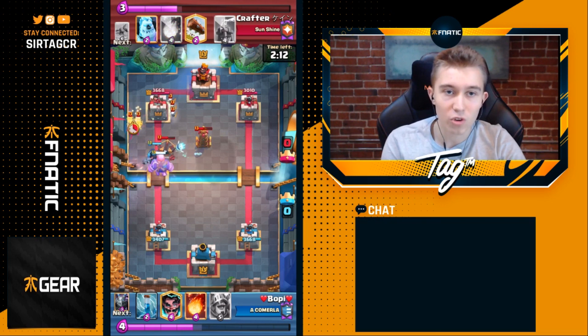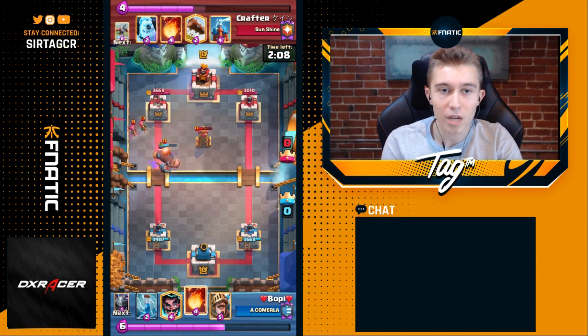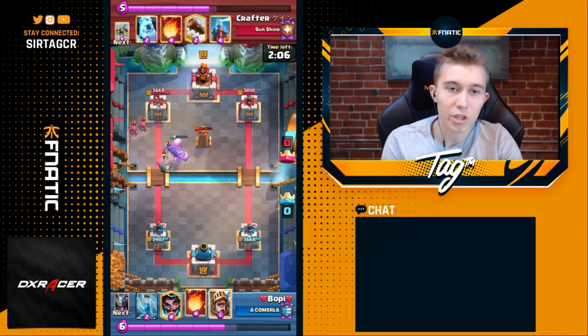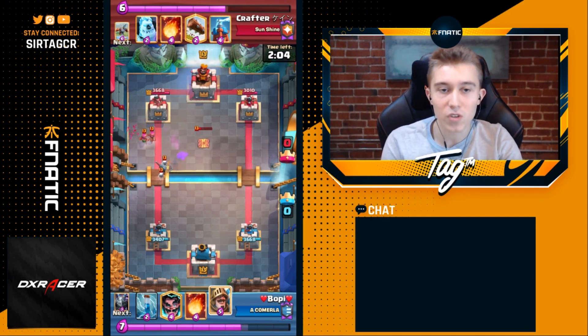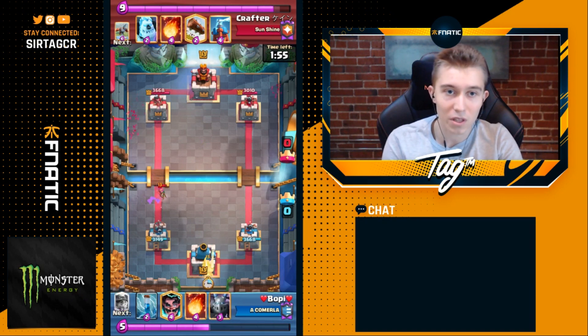The Ice Spirit comes down to make sure the Dark Prince doesn't get too many hits, and the Tesla was engaged very early on to shred the Giant. When you drop your Tesla early and out-cycle the opponent's Giant, you can actually cycle to another Expo and your opponent has to cycle four cards. Obviously your 2.9 Elixir Expo cycle is going to be significantly faster, so your opponent is in for a tough time.